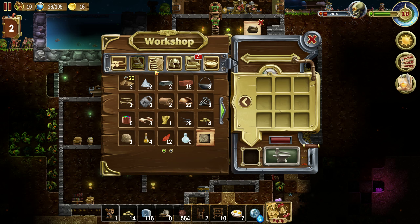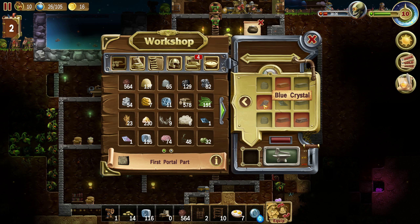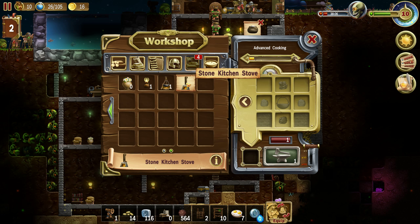We're almost out of steel — still, let's make more. We can make bricks — for that we need crystal. We only have purple crystal and dark crystal. We need mithril ingots, but to do that... Well, we started working on advanced cooking and we can probably make a stone kitchen stove.